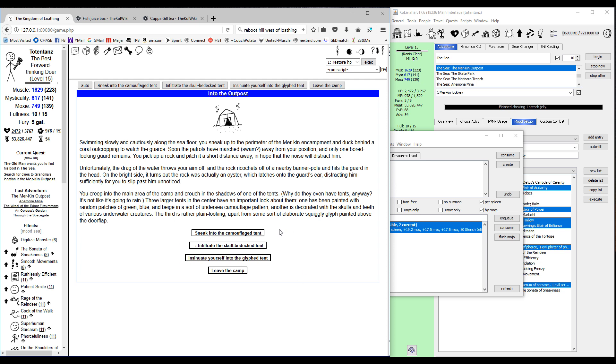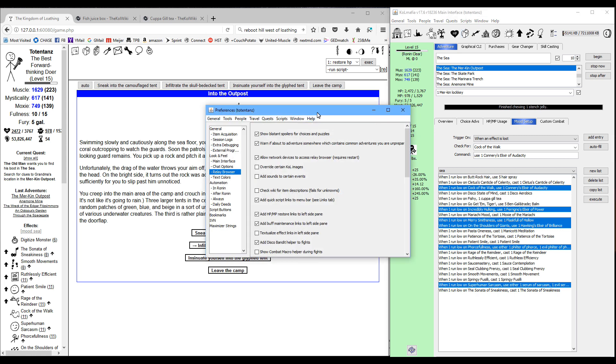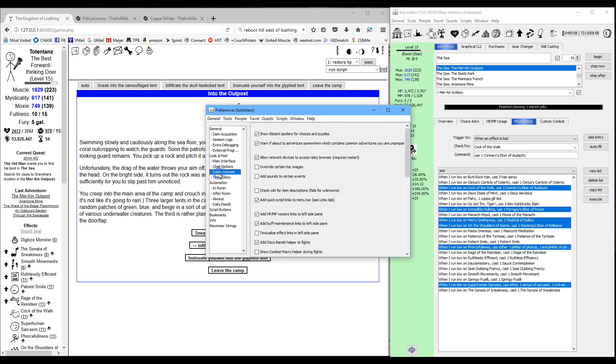Which choice you want to pick is going to depend on who dropped the lock key — Mafia is going to tell you which one to choose, assuming you have blatant spoilers turned on. If you don't have that turned on and want to enable it, go to General, then Preferences, make sure you're in the relay browser section, and check the box that says 'show blatant spoilers for choices and puzzles.'